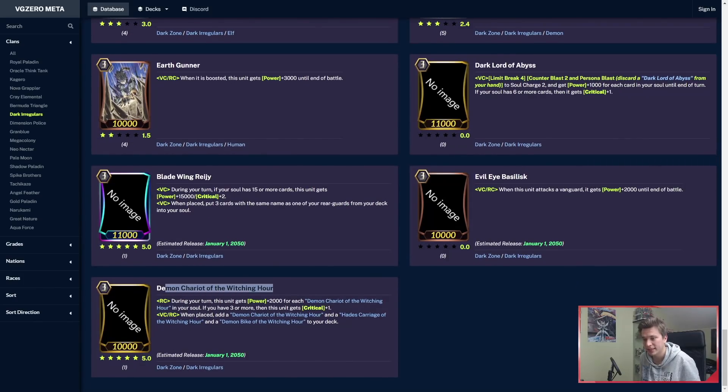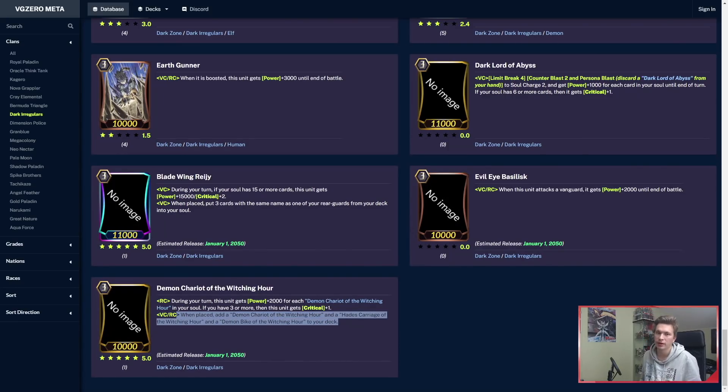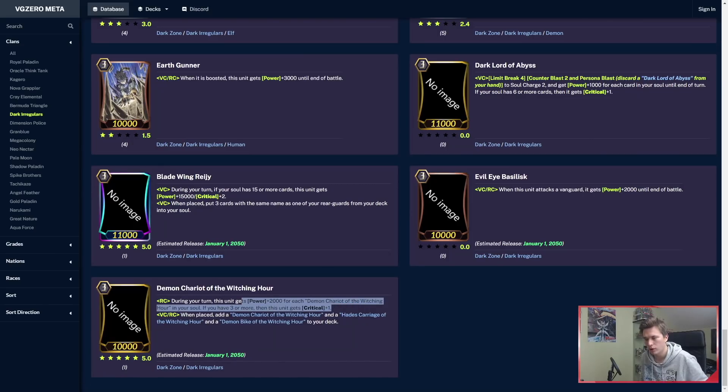Then Demon Chariot of the Wishing Hour — insane effect. When placed, you can add a chariot, a carriage, and a bike to your deck — one of each. And then he gets plus 2k for each Demon Chariot in your soul; if 3 or more, extra crit. I think that the Wishing Hour engine will definitely be run in Dark Irregulars going forward. This is actually really, really huge.